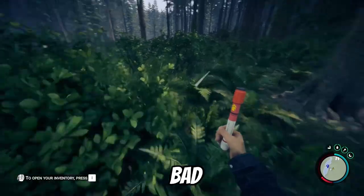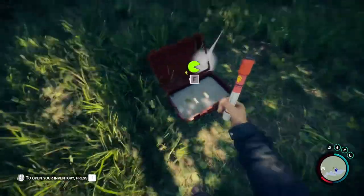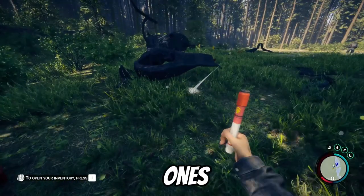If you eat something that's bad it'll get a red Pac-Man symbol. If you eat something that's good it'll get a yellow Pac-Man symbol. So later down the line, as you're running through the woods, you'll know which ones to eat and which ones not to eat.